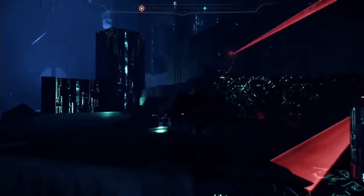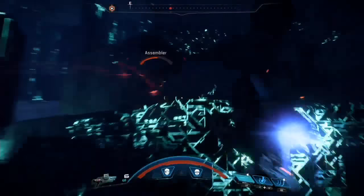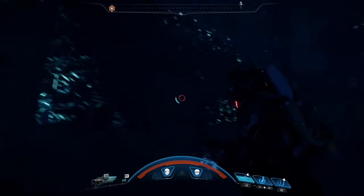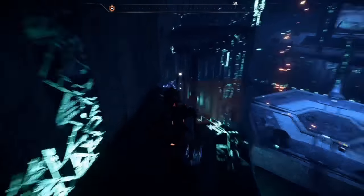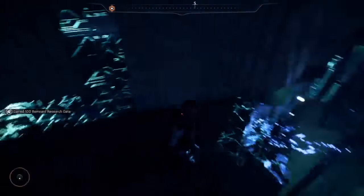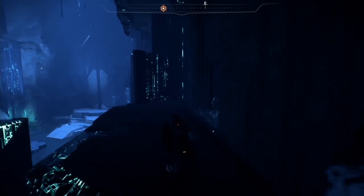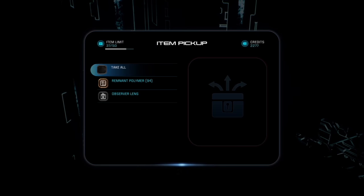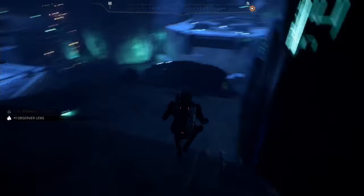First thing you're going to want to do is skip the first remnant console, go up here and kill these two assemblers. Doing this will allow you to jump up to this back platform over here. There's a remnant cluster, so you're going to want to pick that up — just go ahead and scan it right there. Now you're going to want to jump up onto the highest platform you can get because there's a container back here. Open it and take everything.